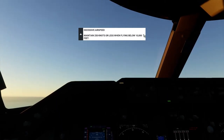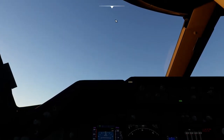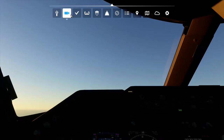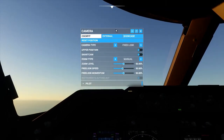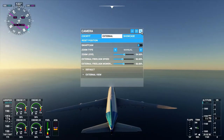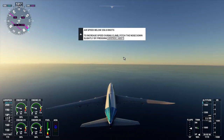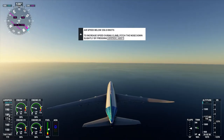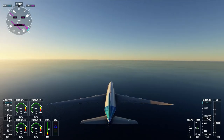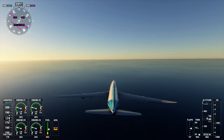Let's do a view of the outside. External — there we go. Wow. I managed not to... 1,000! We're at 1,000 feet right now. I managed not to crash the aircraft.